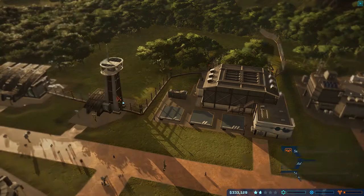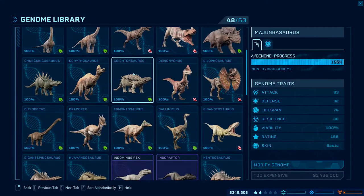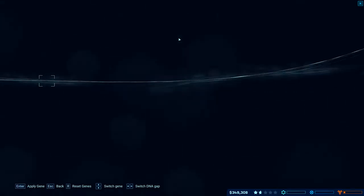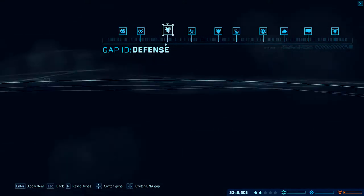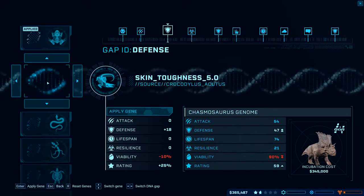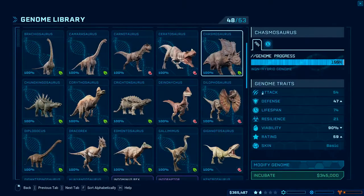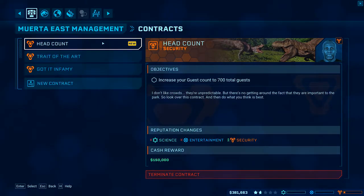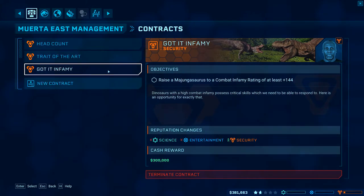If we incubate a Chasmosaurus - defense is 29 - so if we modify his defense, right here: 43? There we go, it's 47. How much is that? It's $345,000. How much is this even worth? It's worth $170,000. I mean, we're just doing this - that's worth quite a bit but it's going to cost me like $3 million to do it. God, it sucks!